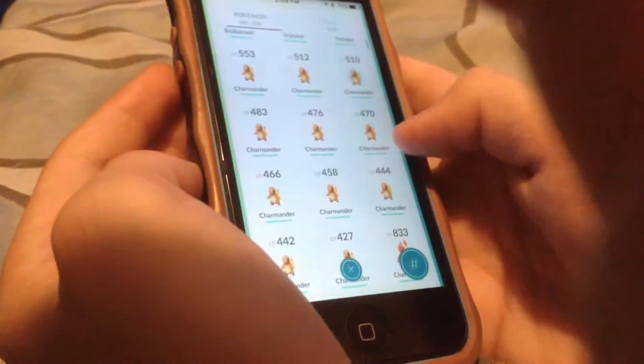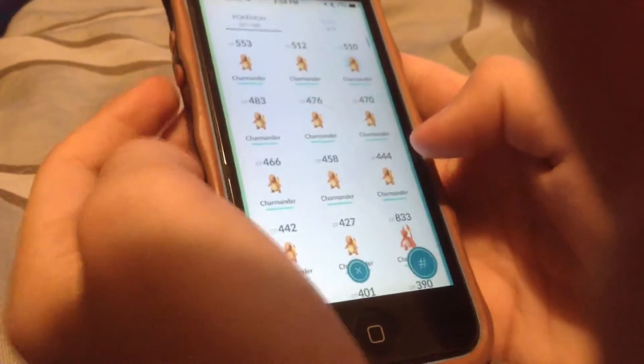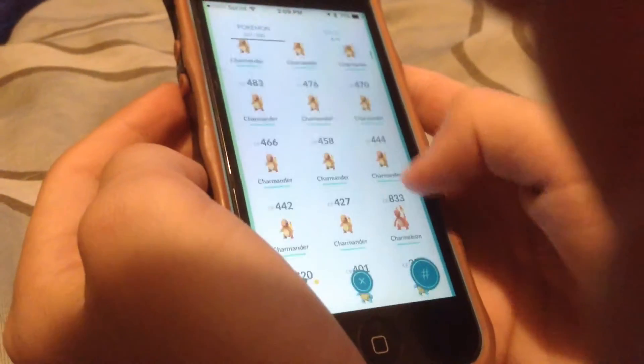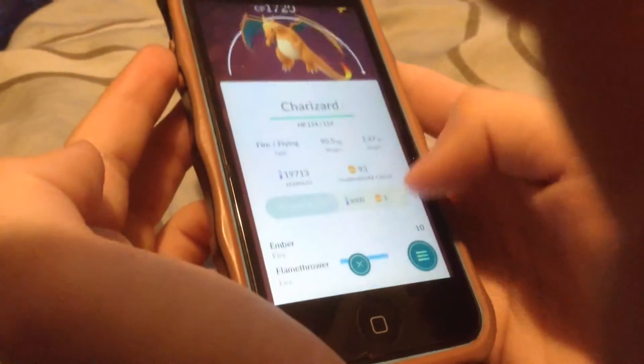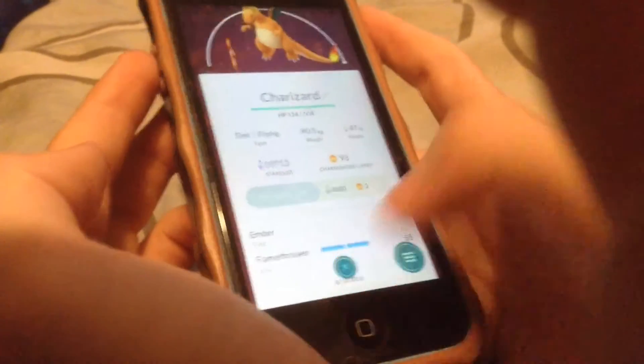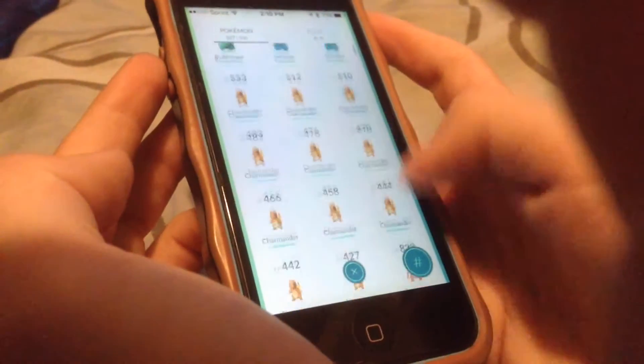There's this nest right now in GT Bray. So if you're near that area, you should definitely come over here because, as you can see, I already evolved into a Charizard and still have ninety-three Charmander candy because I've caught so many Charmanders.